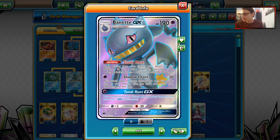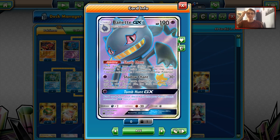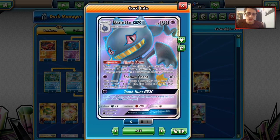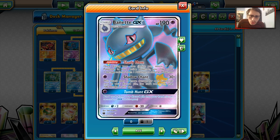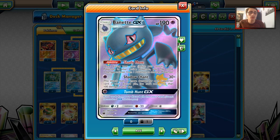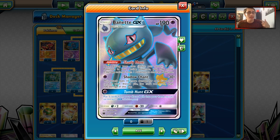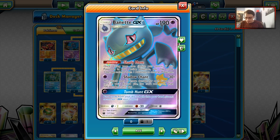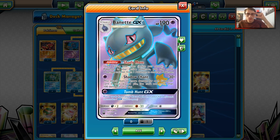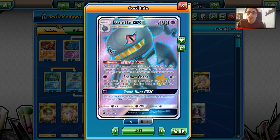However, Banette does have some pretty good traits, and that is the attacks. The attack Shadowchant does 30 damage, then does 10 more damage for each supporter card in your discard pile, but you can't add more than 100 damage. So at max you can hit for 130; with a Choice Band you can hit for 160. We're also playing Greninja and Shady Move, so damage can add up very quickly for Shadowchant.